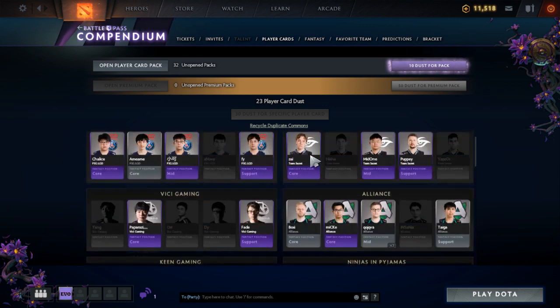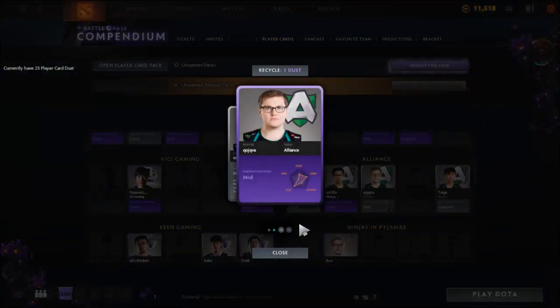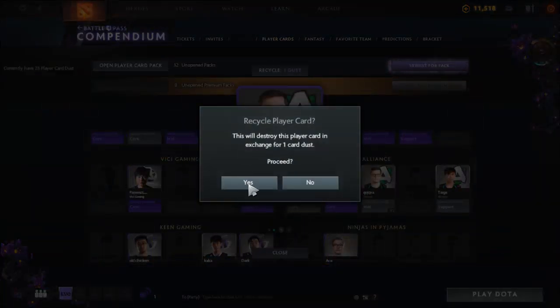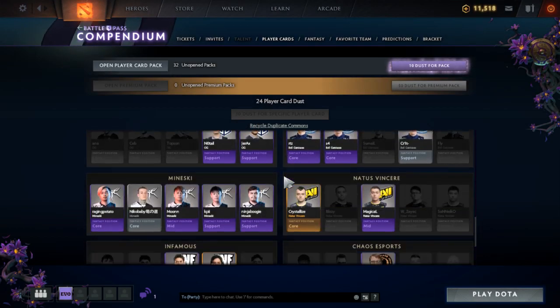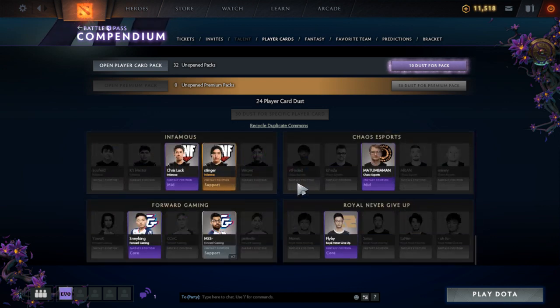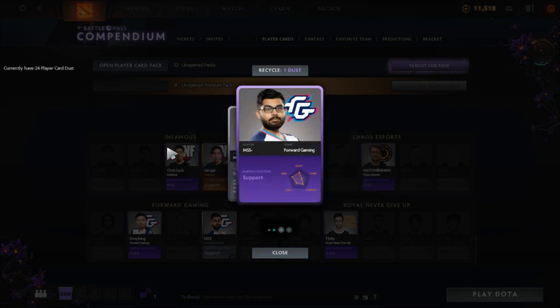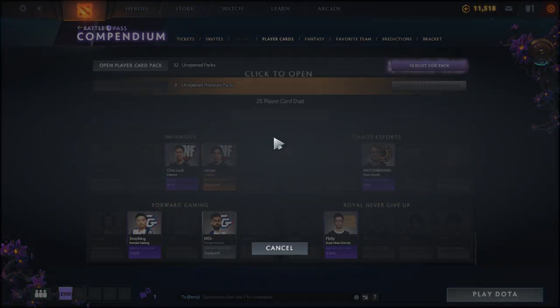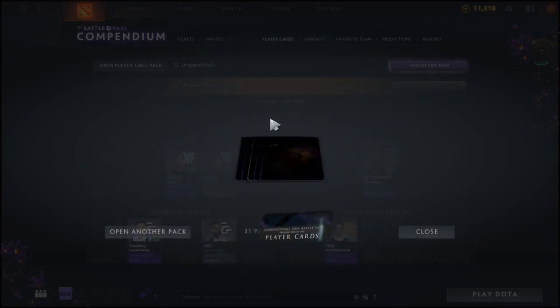Let me double check we don't have any duplicates we don't need. I like to keep everything clean — I'm quite OCD about it. As you can see, we've filled out the whole Mineski team — all at the purple/blue zone, so it's just tier one. We've got this guy's silver card so I can get rid of his purple card. Let's go ahead and keep opening packs.